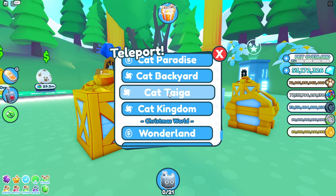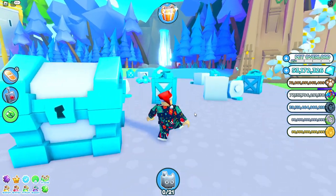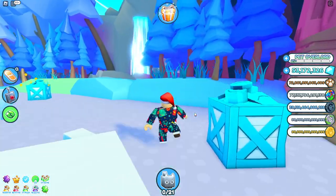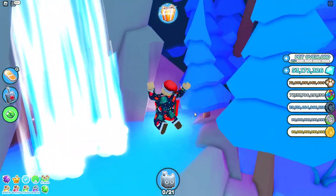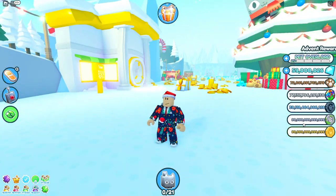Next is at Tiega - the area with the blue trees. On the right side you can kind of already see it since it's a red present in blue trees - pretty obvious. Next is at the waterfall.